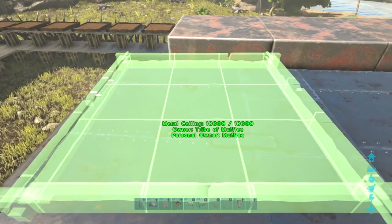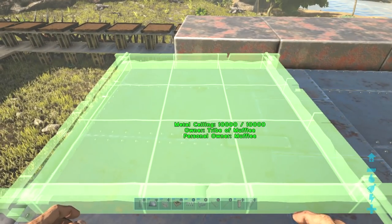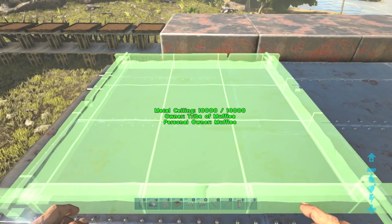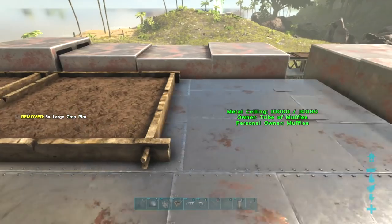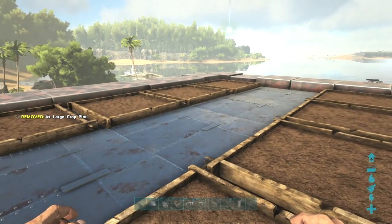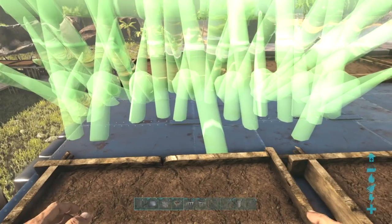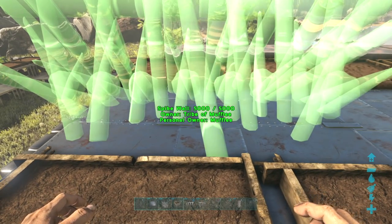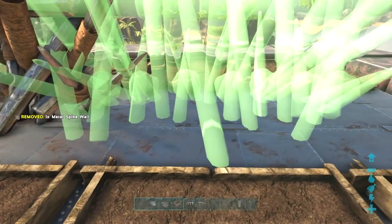Another good place to stage Plant Species X is on top of your base itself — this will deter any raiders from attempting to get in through your roof. Another good defense to place on top of your roof, other than auto turrets, is spiked walls. Having spiked walls on top of your roof will stop any raider from attempting to land with a flyer on top of your roof.